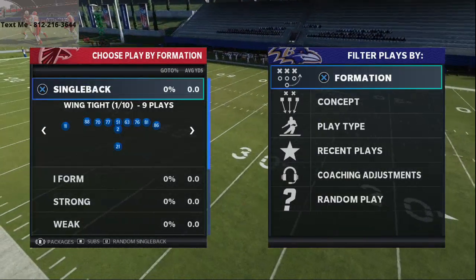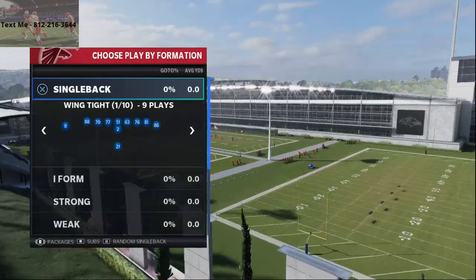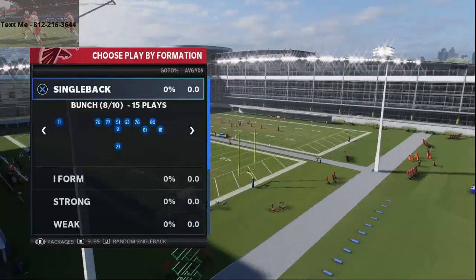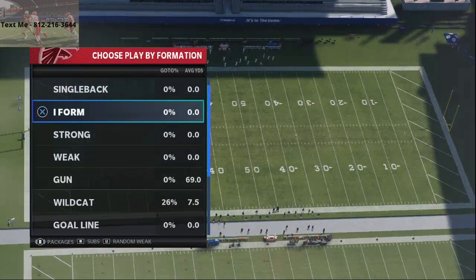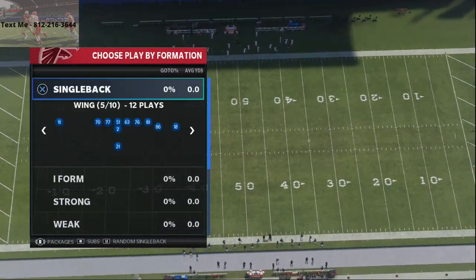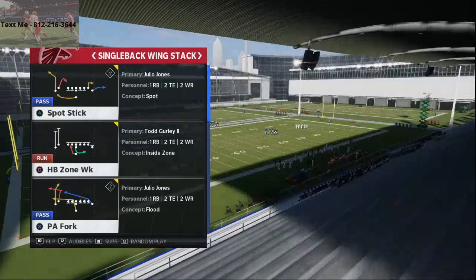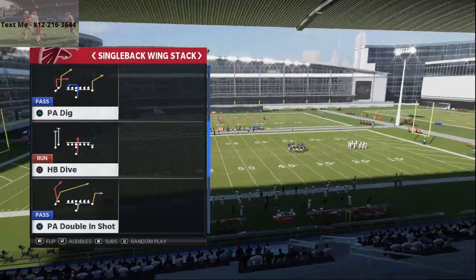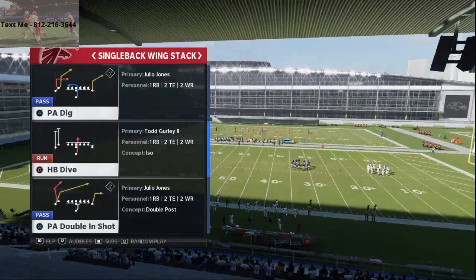So, Atlanta playbook — we're talking about three-headed rushing attack today. And to be honest, Atlanta's not the best running playbook in the game; it's really more of a pass-heavy playbook. If you were on the goal line or in the red zone, one of my favorite formations to use is the single back wing stack formation — basically wing flex close. This formation used to be called ace pair chief in older Maddens, and it's something we can audible to out of our base formation.